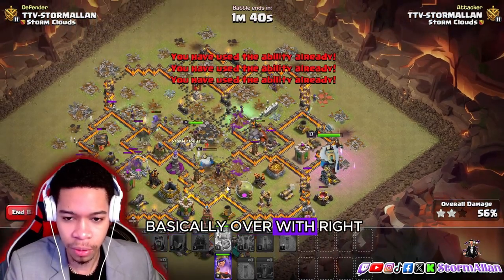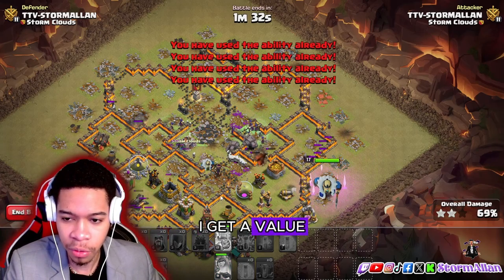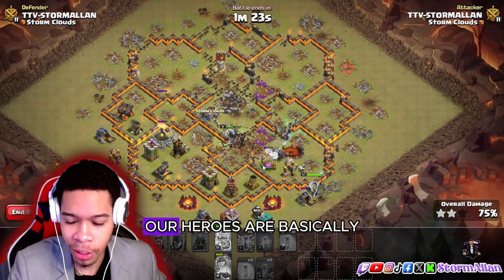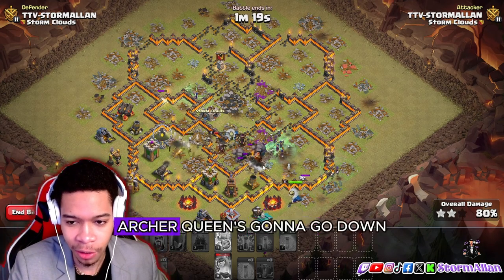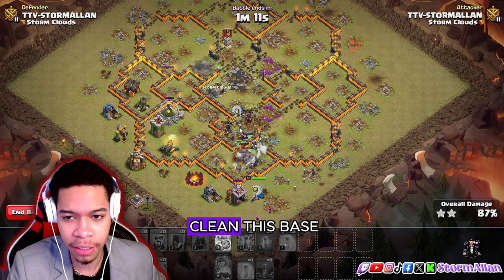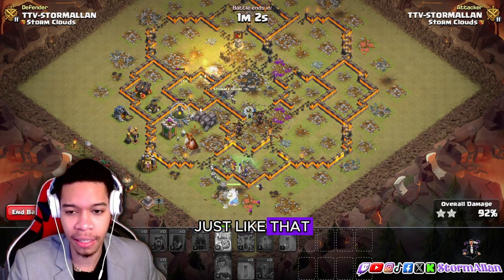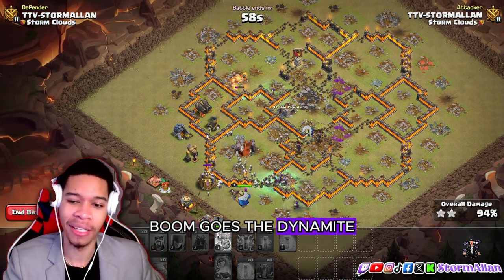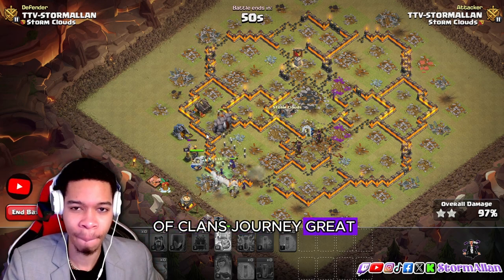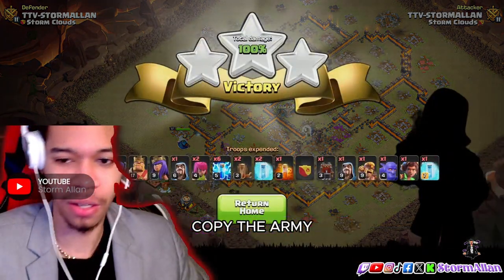I'm gonna pop the king's ability and this base is basically over right now. It is not a maxed base — my heroes are pretty weak — but let's pop that giant arrow. We got three live golems, our root riders are barely touched, witches walking around the base. It's over. Our archer queen takes some damage and goes down but our king is full with the vamp stash. The root rider alone could clean this base. Golems in front, witches in back — that's it. Boom goes the dynamite! Number three army recommended by JudoSloth.